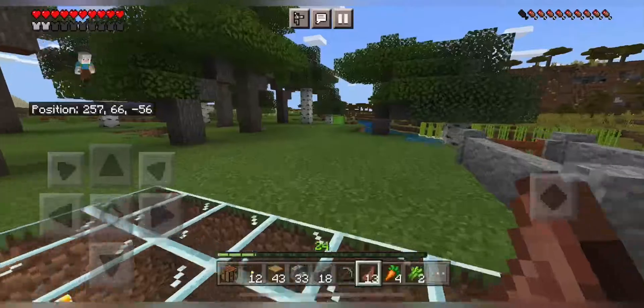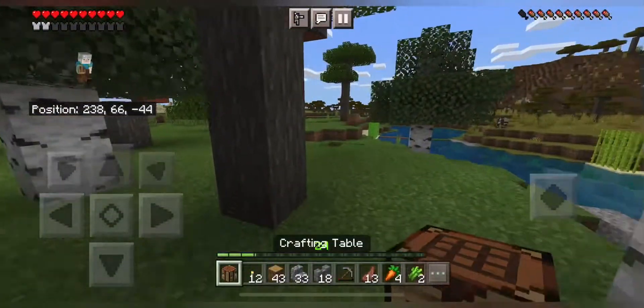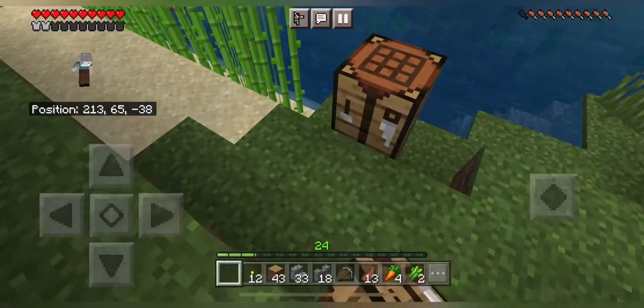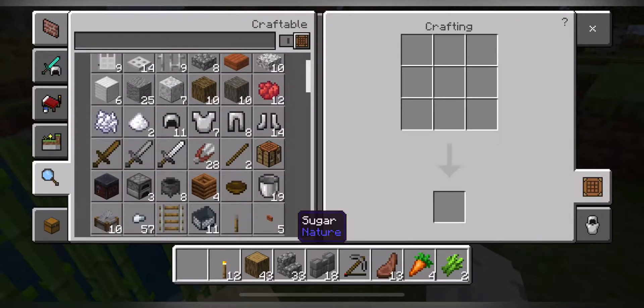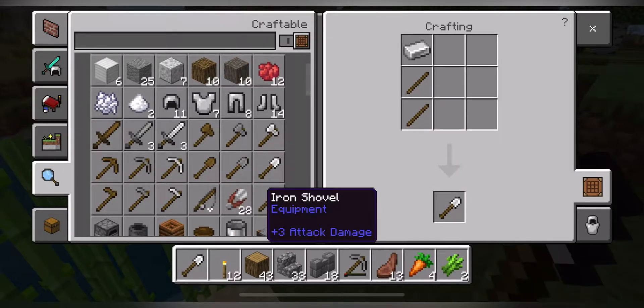Okay so we're gonna go to the position of the bridge. As you can see I have already marked it there. I'll take the crafting table and we're gonna clean up this area. Let's make some tools first. I need an iron shovel — stick, iron, iron shovel. Yes, let's go.